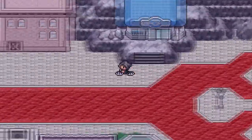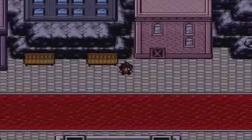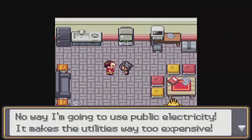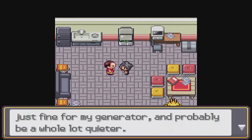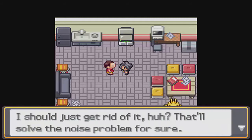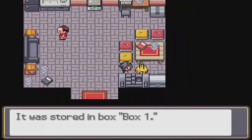Now come to this room over here — this house. That guy's watching television, so it's not that one. Come to this guy and talk to him. He says Team Meteor knocked out his electricity. Hand over the Electricizer, and he'll let you take the Elekid with you.